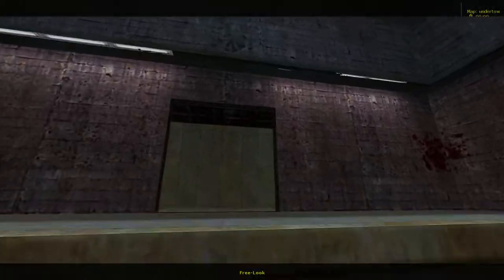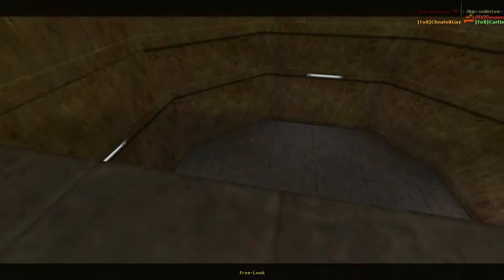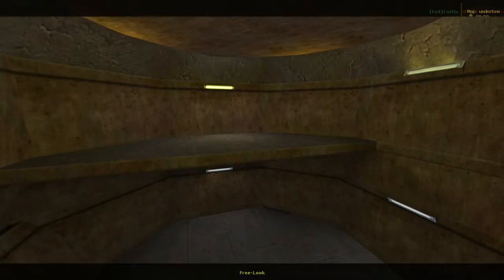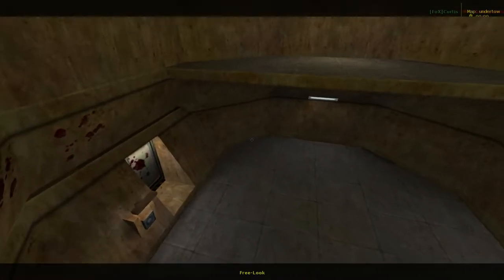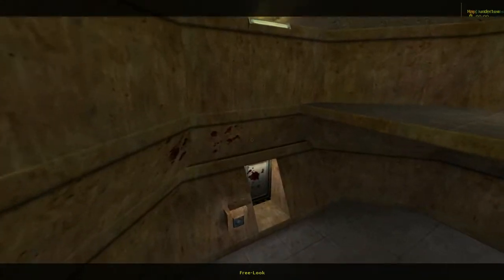This is a good spot for health charges to defend. Going back down over here — I think this would be a really good place if you could work together with an engineer, or even two engineers. You could build teleporters here and have a secret base of operations almost, I want to say.